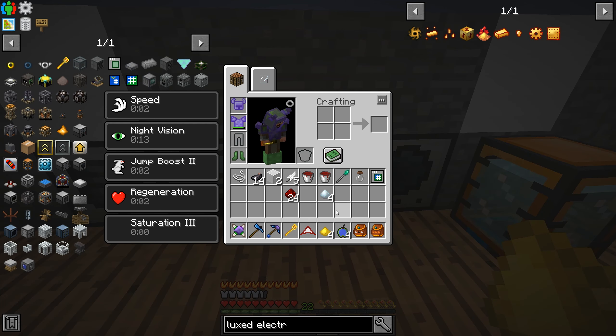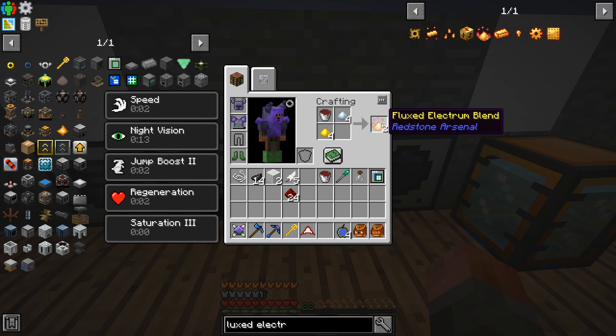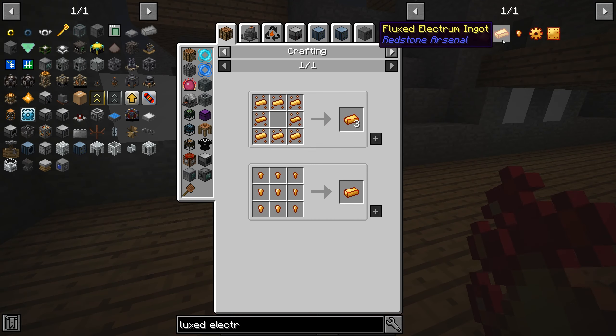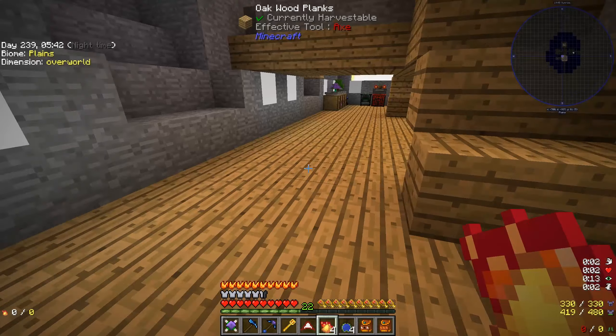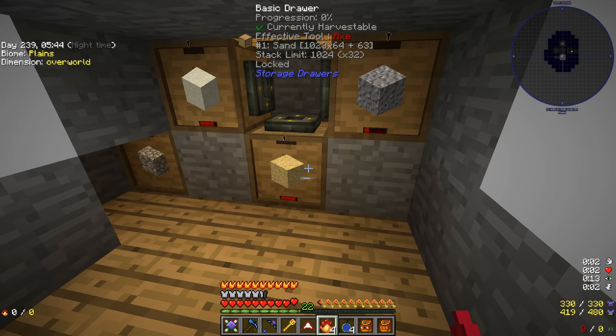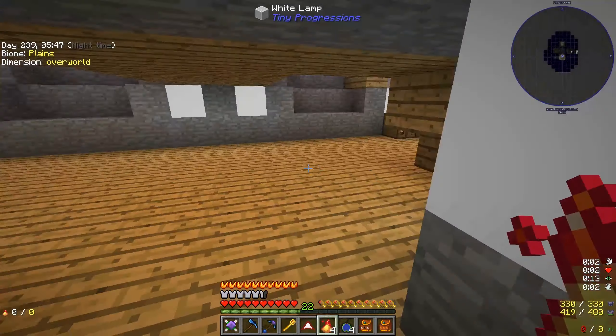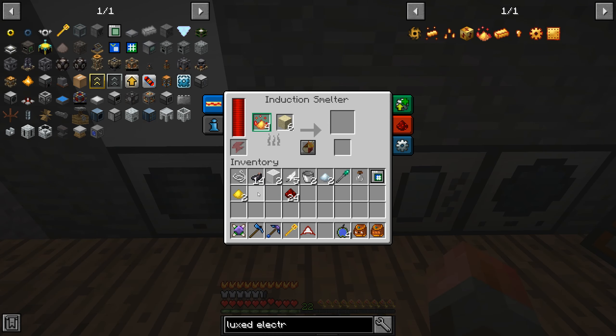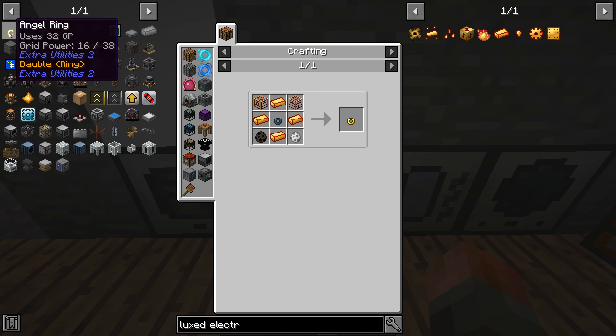It wouldn't work in the smeltery, so I went via the magma crucible — that should do just as well. There's two fluxed electrum blend and there is four fluxed electrum blend. Then we just combine that to make an ingot — that's just going to be in the induction smelter with some sand: one, two, three, four. Everything should be done. Induction smelter, and there you go — that will convert across and we're ready to make an angel ring.